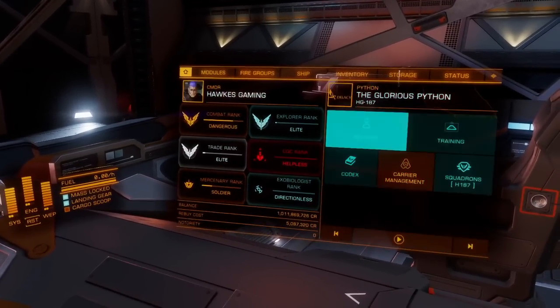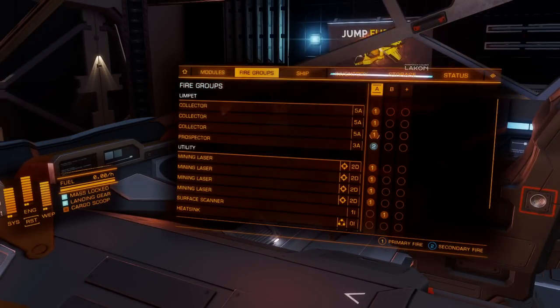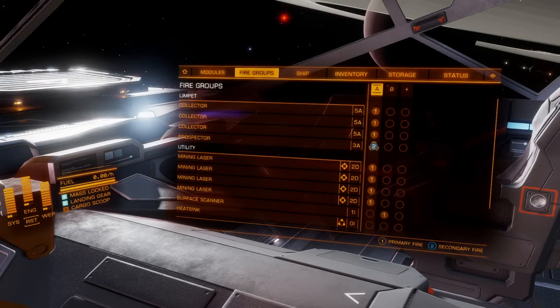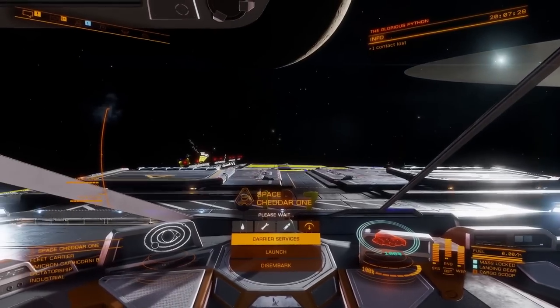Now let's talk about fire groups. I have all of my collectors as well as all of my mining lasers on fire group one. I put my prospector on two, and for my second fire group I just have the detailed surface scanner on it for when I need to find hot spots.